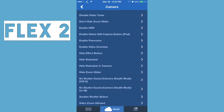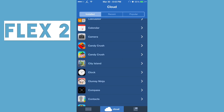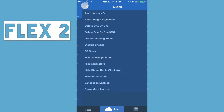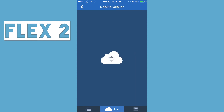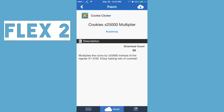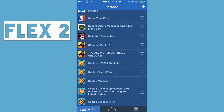All you gotta do to get these things working is find one that you like. Let's say I play Cookie Clicker — you just choose whichever one you want, click the top-right download button, click dismiss, then scroll down, find it, and click the check mark. That means it's on.